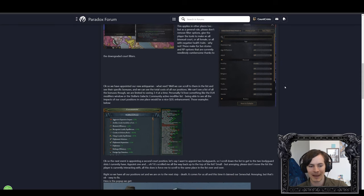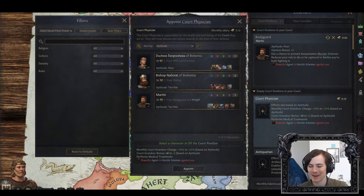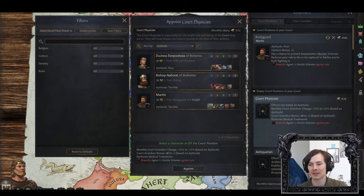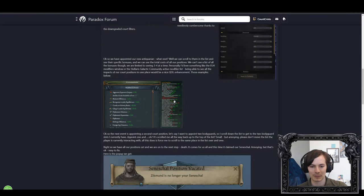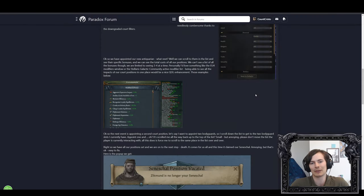If we appoint our new antiquarian or physician, I can see the total cost: monthly salaries paid minus 0.62. That's not how maths works — the monthly salary paid is 0.62, not negative 0.62. Salaries paid as a negative would imply he's paying me to be my bodyguard. Also, it sums the salaries but doesn't sum the bonuses you're getting. Something like Stellaris or EU4 is really good at summing up all the modifiers — because it knows you're not going to be able to see them all at once. Please do that — sum up all the modifiers I get from all my court positions.